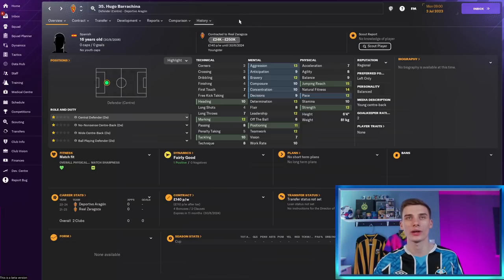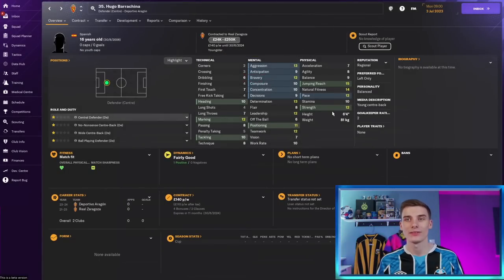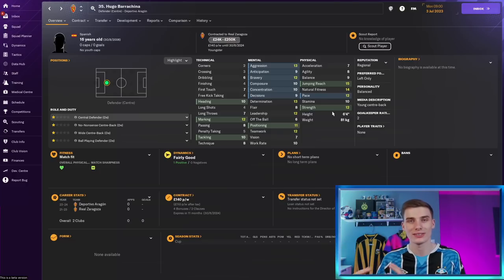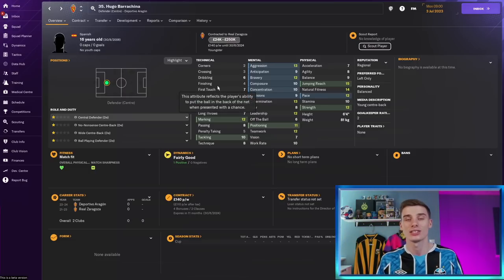Next to him at centre-back, we have 16-year-old Hugo Barancina of Real Zaragoza, able to be signed for about £250k or even as low as £100,000. This 6'4" centre-back is one of the less talented players in this list — defenders in general look nowhere near as good as the attackers and midfielders — but he is the cheapest WonderKid in his position. He has 15 jumping reach, 14 natural fitness, 12 pace, and 12 strength. His physicals are decent for a 16-year-old, but his technicals need work. With the right training he can develop WonderKid potential, so check him out at Zaragoza.